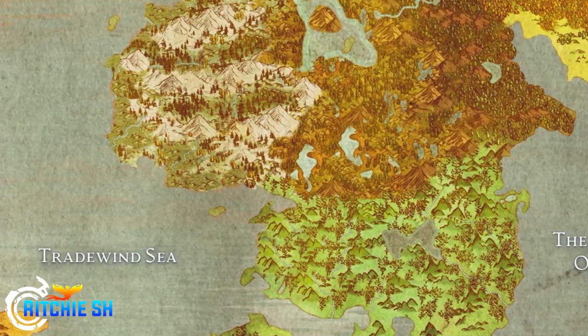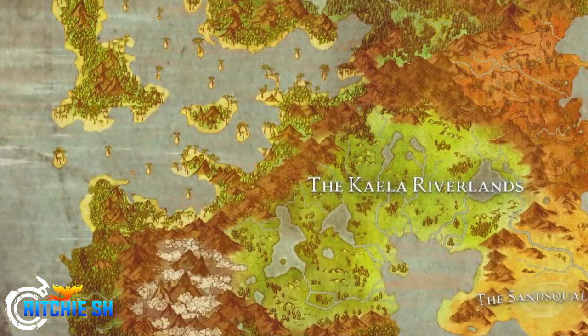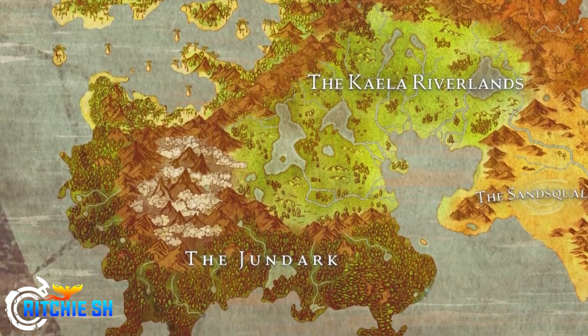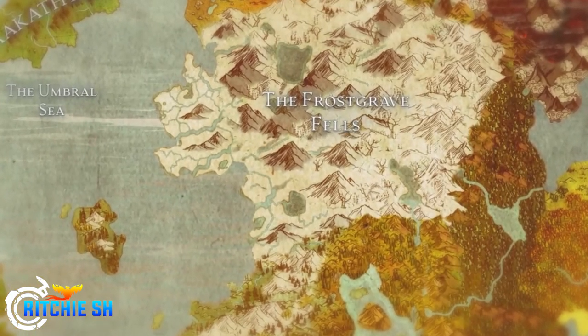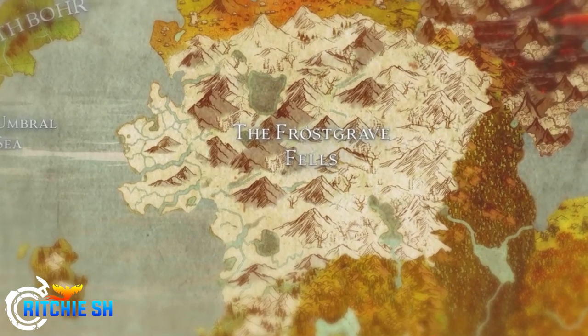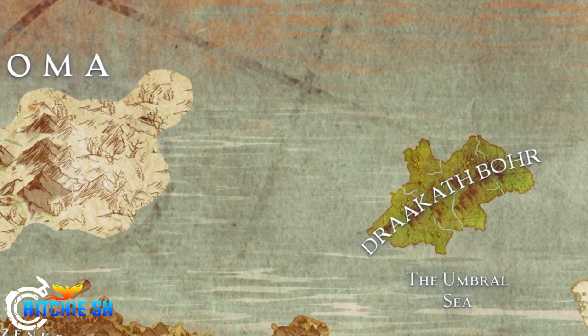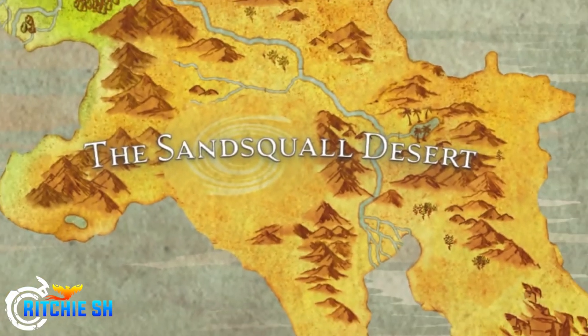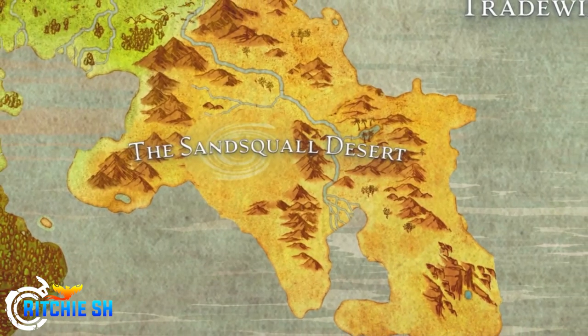Part of the reason for this is they wanted to add more water for naval content, allowing for trade route and caravan support. They've added more harbors along the coast. Steven noted there's still stuff missing from the map — we don't know if starting zones have changed or if node waypoints have shifted — but it's still huge and looks drastically different than before.